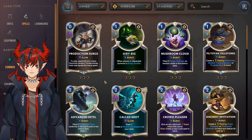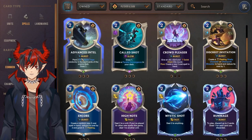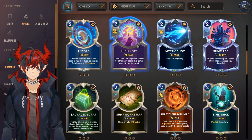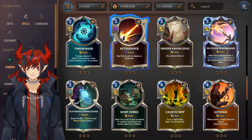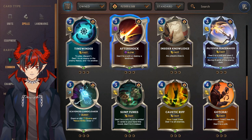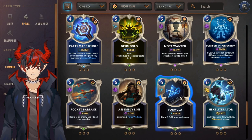For PnZ spells: Jury Rig for discard, Piltover Tellstones really good for any PnZ strategy, Advanced Intel for traps, both High Note and Mystic Shot are must crafts right away — they're just Skill Two and part of the PnZ identity so get three copies of both. Rummage for Jinx, Time Trick for Ezreal, Aftershock is a good general-use card — three damage removal or landmark destruction. Insider Knowledge and Piltover Peacemaker really good for trap decks, Caustic Rift is a really good general-use card for control PnZ strategies. Drum Solo and Formula are premium draw cards so craft those.